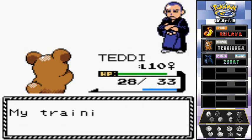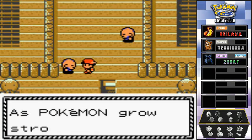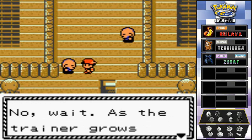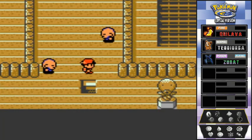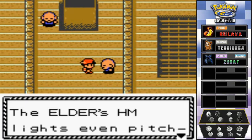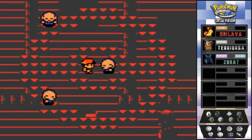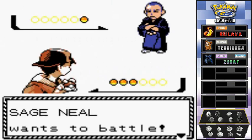He says 'as the trainer grows stronger, so do the Pokemon' — basically the same thing either way. The elder's HM lights up even pitch-black darkness. We could have probably used that for Dark Cave to capture Teddy Ursa earlier, but no worries.